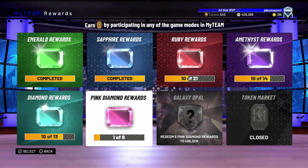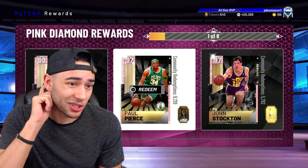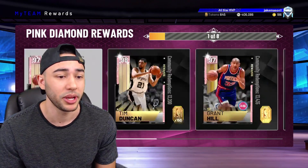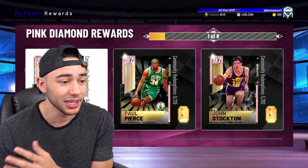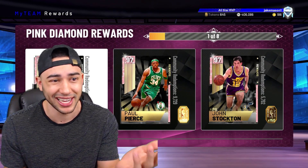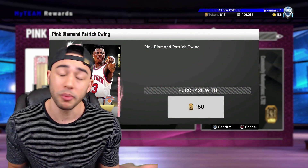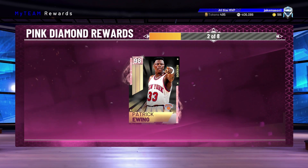Today we are back with some new reward cards in the token market. There are some new token players, and as you guys know I haven't completed all the pink diamonds yet. I've been looking at this pink diamond Patrick Ewing — I feel like this is a card I want to get. At 645 tokens, I do have enough to pick him up, so we might as well grab him for some gameplay today. And bam, right there we are going to pick up this new pink diamond.